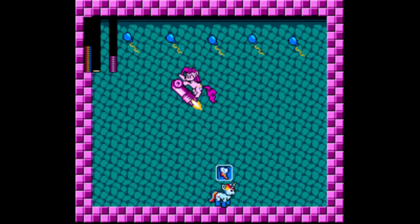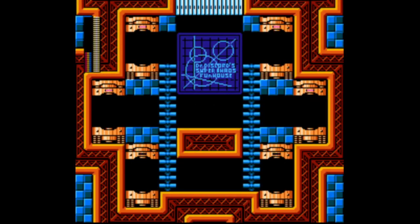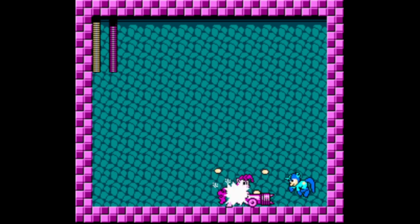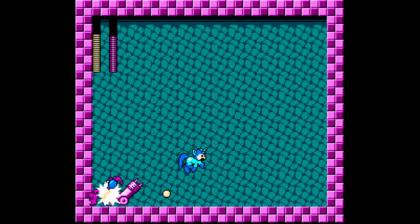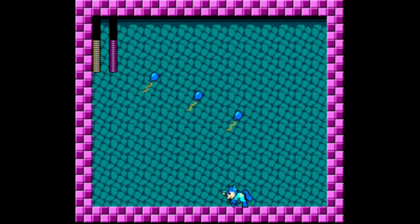Maybe I shouldn't do that. The balloon got me. The reason why is, even though I die, I don't get my weapon energy back. The worst thing is she knows you're gonna jump — but I gotta jump. Sounds like you're just putting me in an undodgeable situation.